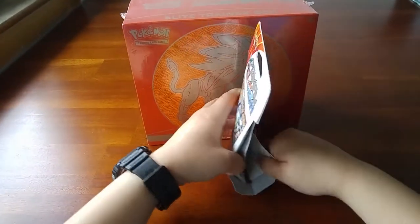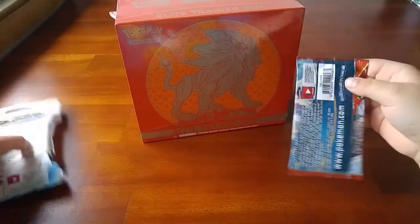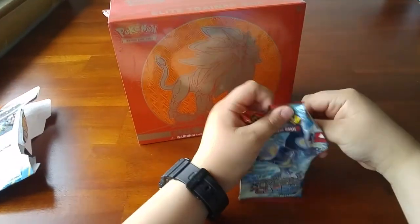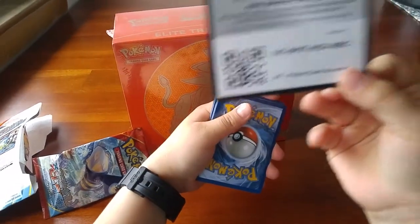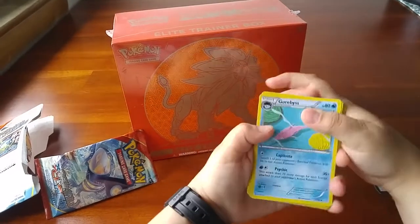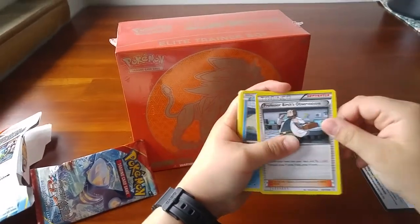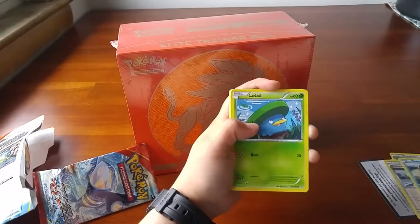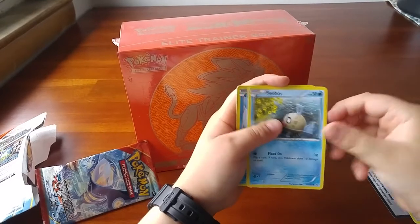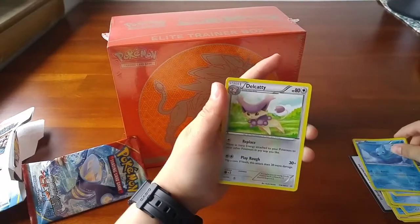Let's just open this up. Code card right here. Three from the back. We got a Gorbush, Dell Blade, Professor Birch's Observations, Staryu, Lotad, Sfeel, Mudkip, V-Bass, Horsea Reverse, and then a Dell Caddy Regular Rare.